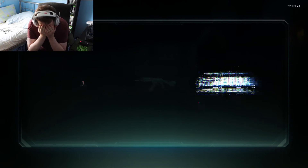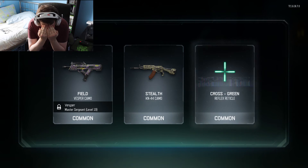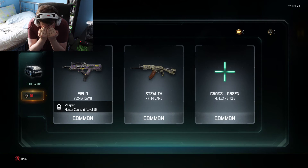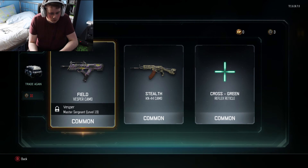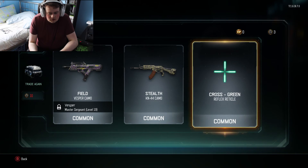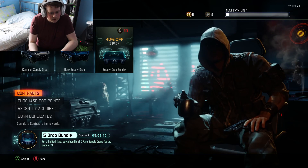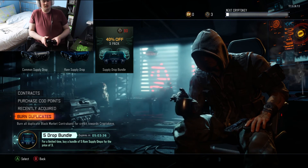Let's hope - I'm not going to look - please get something good. Standard issue, that doesn't sound great. The Vespa was a good gun, they've ruined it. That crosshair looks quite fun actually, I might have to try that. But there's no more, so this has been the supply drop unboxing.